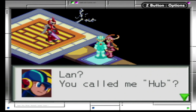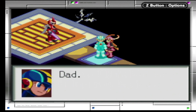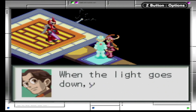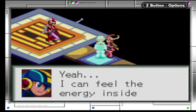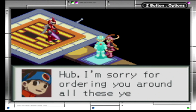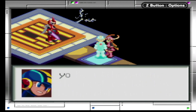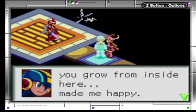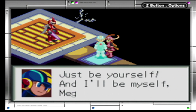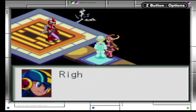If Lan uses Hub.bat, that 0.001% difference will disappear — meaning Megaman will be born again as Lan's twin. Lan decides to use Hub.bat: 'Hub, come fight by my side.' Megaman revives: 'Lan, what happened to me?' Lan calls him Hub. They exchange apologies — Lan for not knowing the truth, Megaman for not telling it. Megaman says being able to watch Lan grow from inside made him happy. Lan asks how to operate him now. Megaman answers: 'Just be yourself and I'll be myself — Megaman. Let's hurry, Lan. I'm counting on you.'